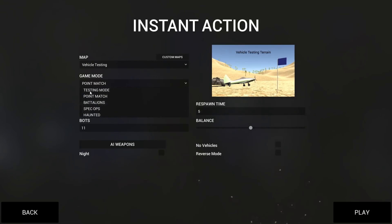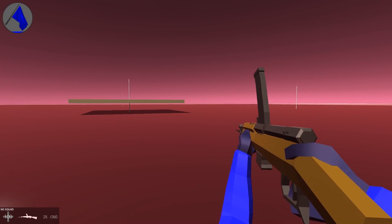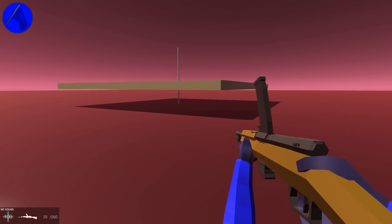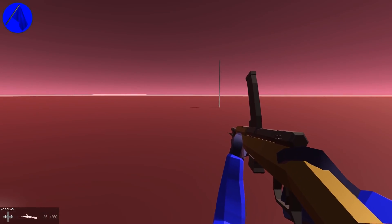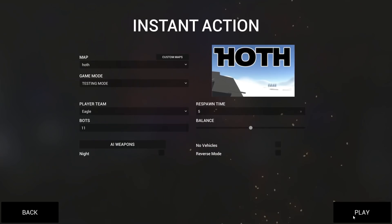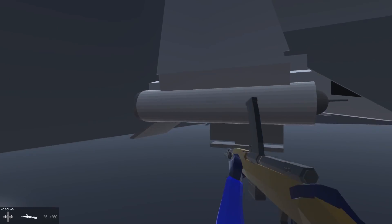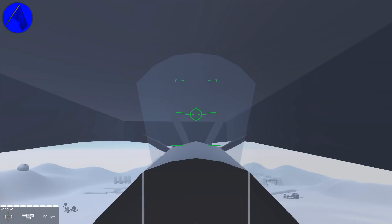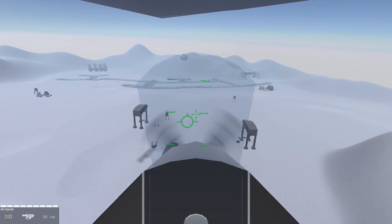A new thing we have is the testing mode. We can just go to testing mode, pick a custom map, and just try it out. In this mode there is no AI and there is no enemy spawning — it's just a simple way of setting AI to zero and having all flags so you can spawn wherever you want. So if we go to Hoth in testing mode, we can just deploy anywhere. Pretty useful, I gotta say.